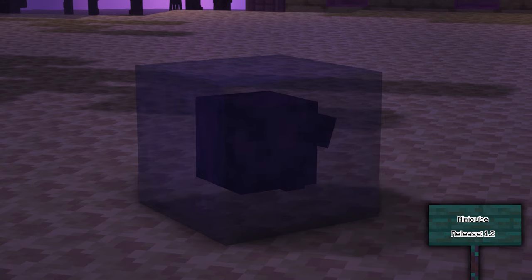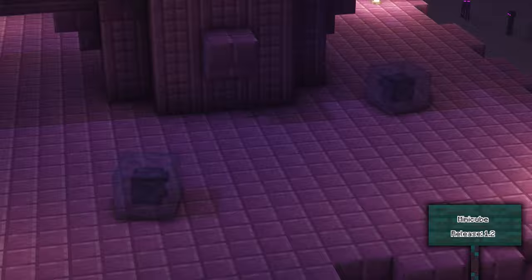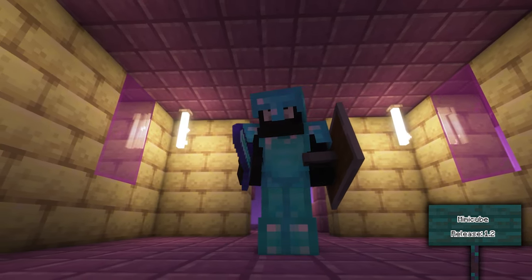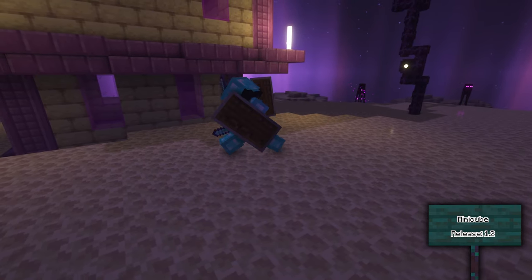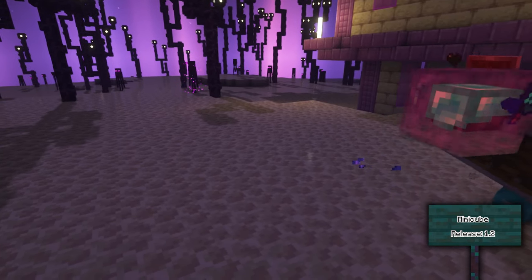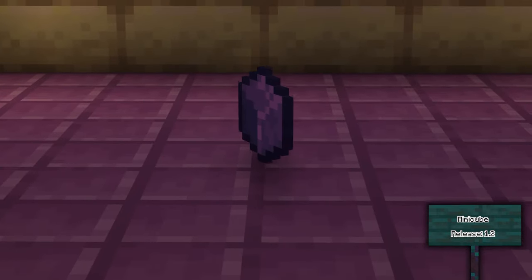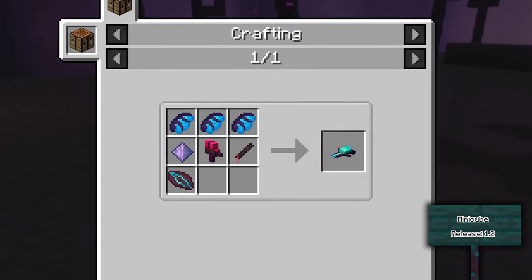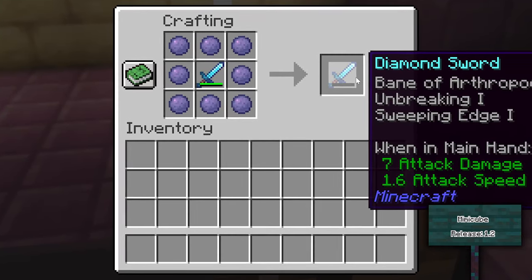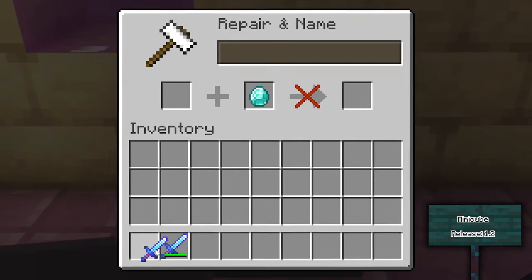The Mimic Cube was added in the second update of Alex's Mobs and can be found in the end cities. These hostile creatures mimic everything you have including weapons such as a sword, bow, and trident, your helmet, anything in your offhand including shields, and enchantments too. If you manage to kill one, they have a chance to drop mimic cream, which can be used to copy any tool, weapon, or armor piece including enchantments, though the copied item will be at near-zero durability so make sure to repair it before using.